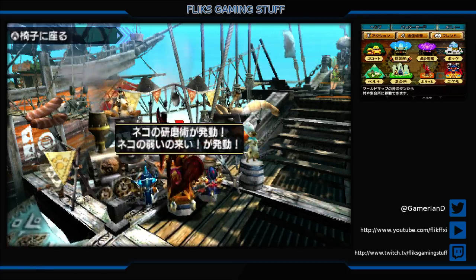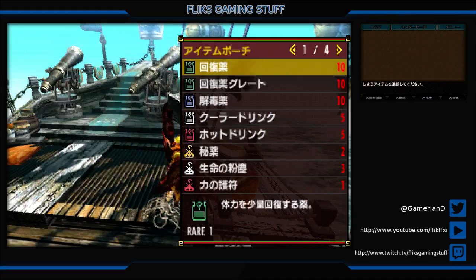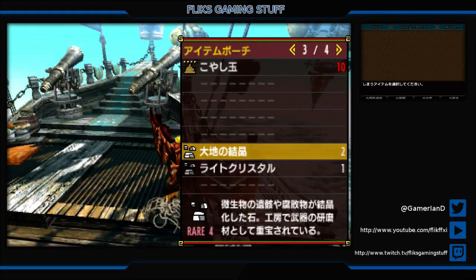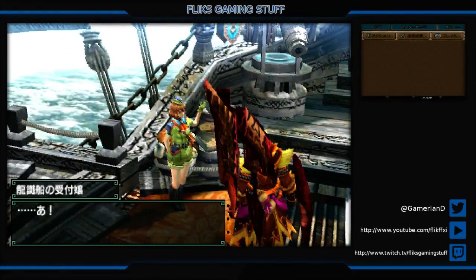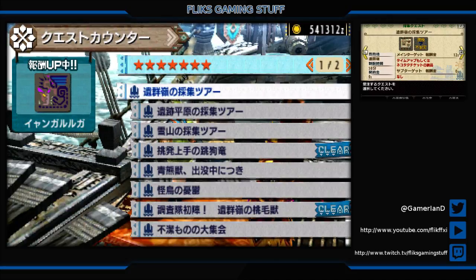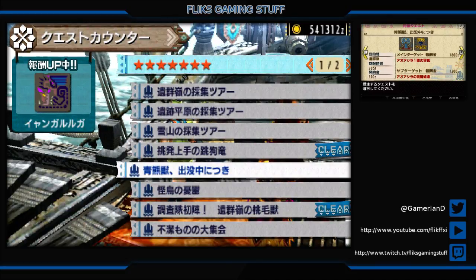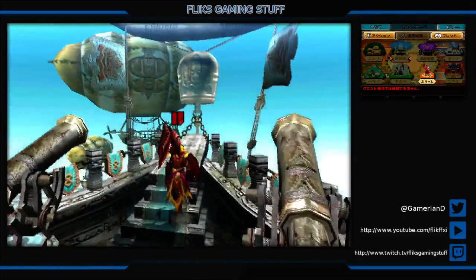Maybe I should let the cutscene play in case it is a different animation. I don't think it is, because it looks like the same animation everywhere, but just in case. You look like Rebecca Chambers — I just realized. And it is a Capcom game, so maybe that's on purpose. Alright, we'll do Azeros and then Yunkaku to finish, probably. For this part, anyway — we'll see how long it takes.